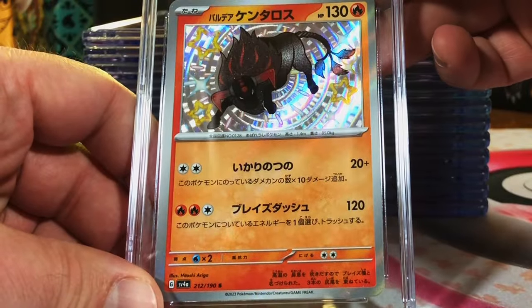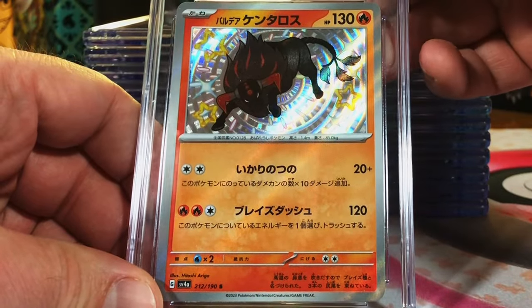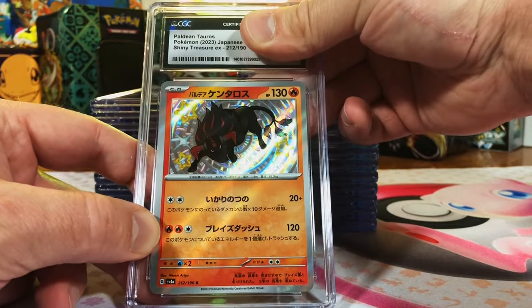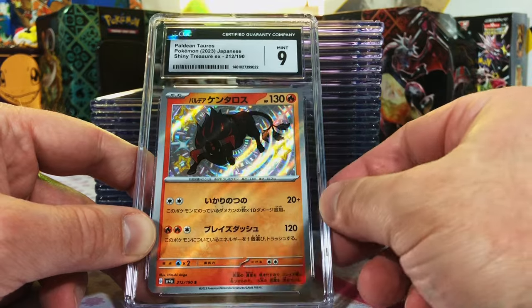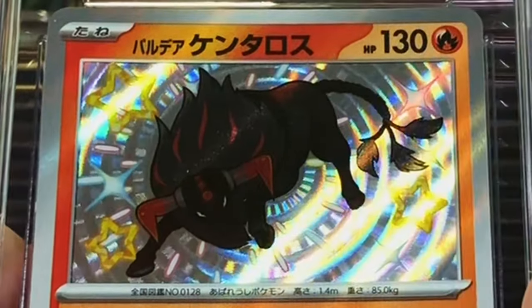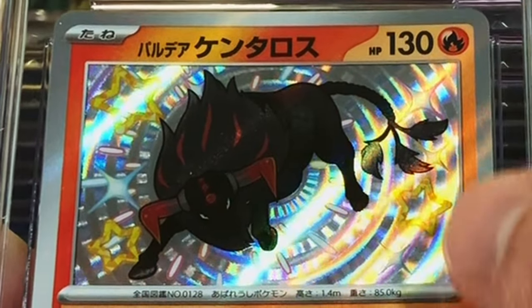Paldean Tauros, Shiny Rare, Shiny Treasure EX. Love this shiny. 9.5. I will take that, going strong. Only one 8.5. Love this artwork — one of my favorite shinies I've seen thus far.